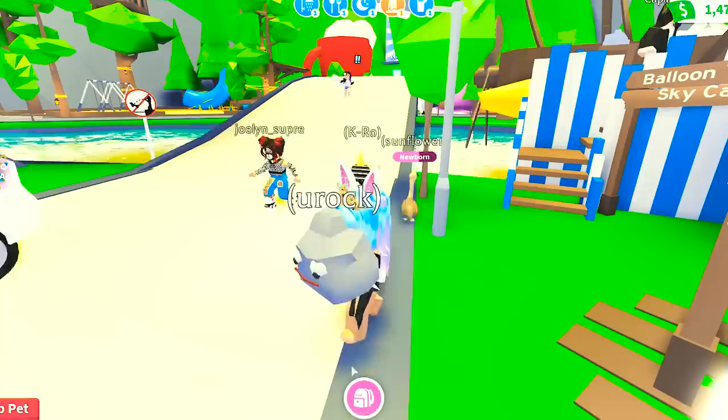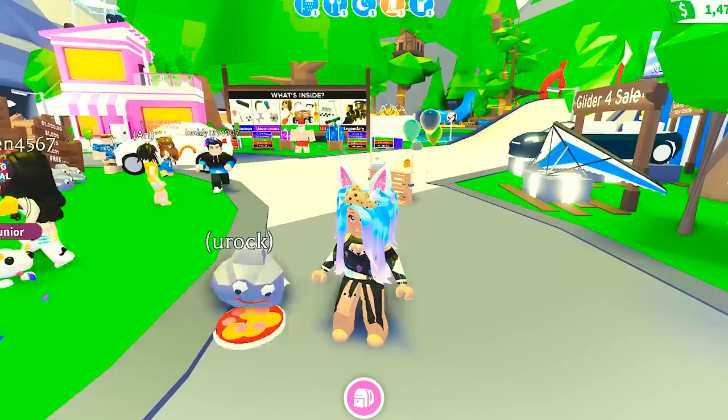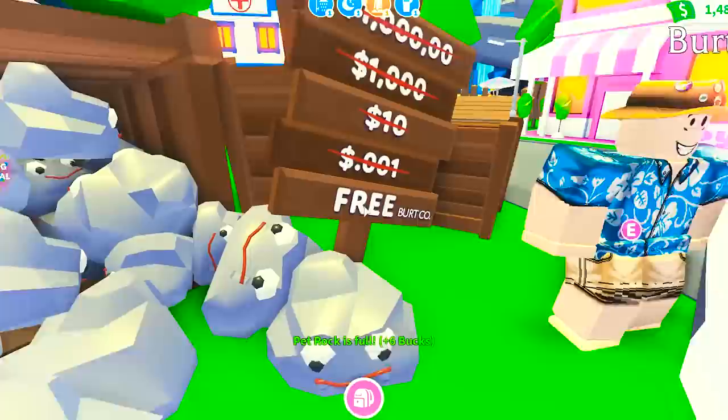I can give it a pizza right here. Don't run me over. Backpack pizza — drop my pet. Wait, where did it go? It's running off. You Rock, come back here right now! I'm feeding you. I'm giving you a pizza. Feed pet rock pizza. There we go, all right, so much better. I don't know how long this pet rock is going to be in the game, but if you want to get one, they're totally free.